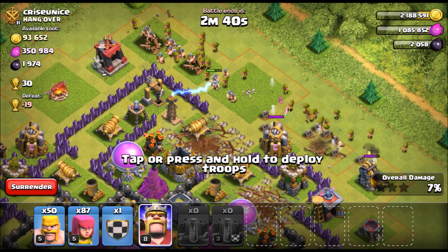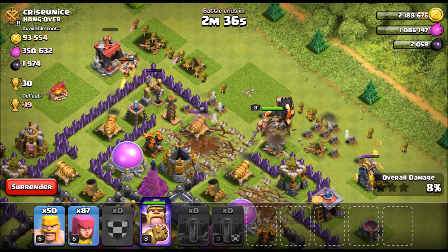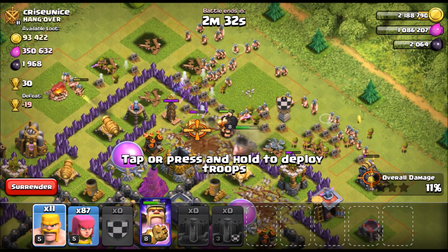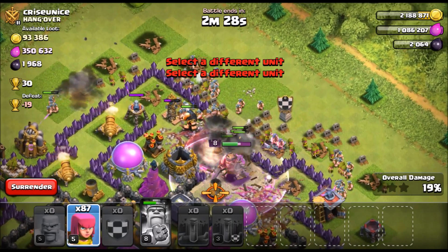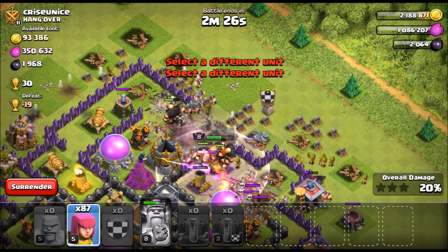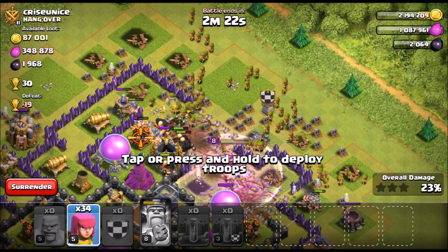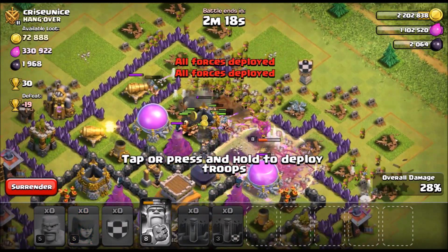We're gonna get the king going once we get a little bit of a funnel, get the king in here, then put those giants in as more tanks, and then just put the rest of the troops in and go kill it — get towards this dark elixir, get towards this regular elixir. This is gonna be really good especially if you're trying to dark elixir farm, because Town Hall 8 dark elixir farming can be hard and not everyone wants to use drags.